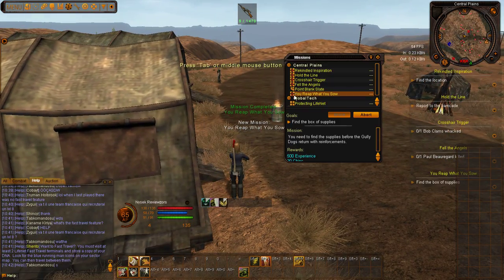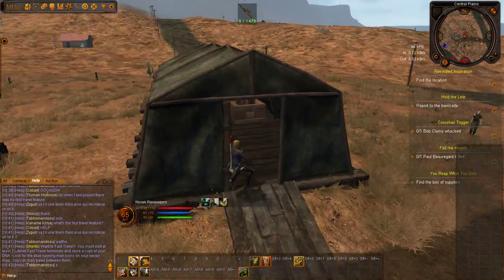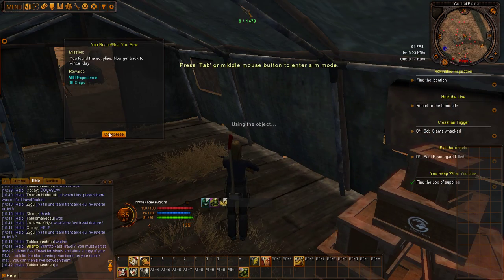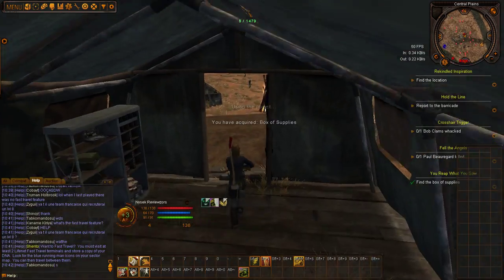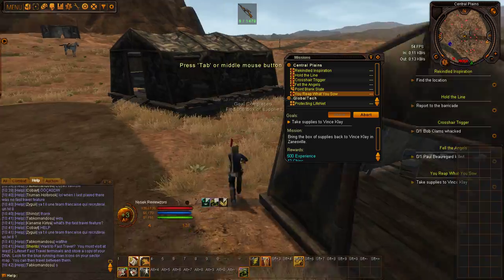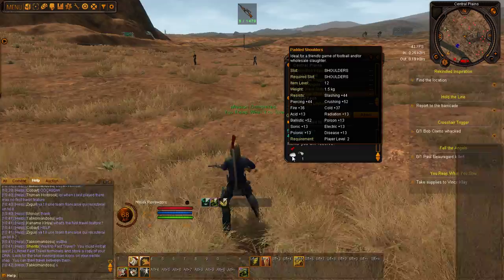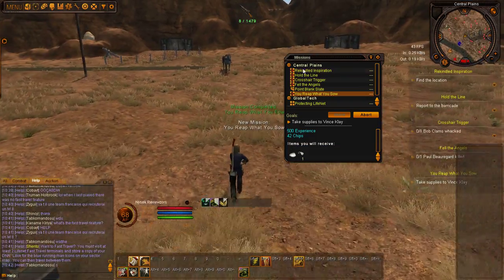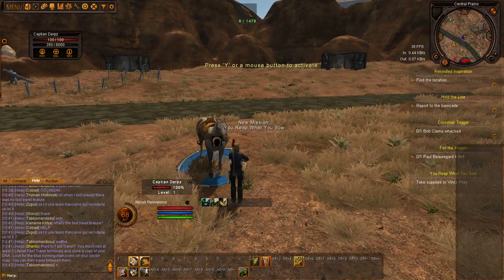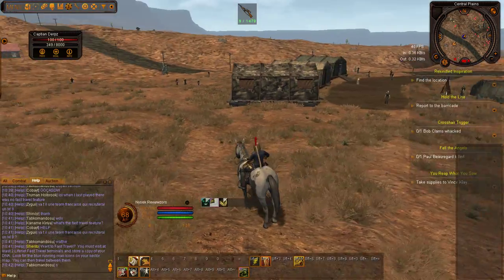You'll notice whenever you complete a part of the mission sometimes it doesn't track right away, so you want to make sure you open up your quest window with J so you can re-track it. Now I take all this stuff to Vince and he's going to give me some shoulder pieces. More armor, more resist, more badassery.